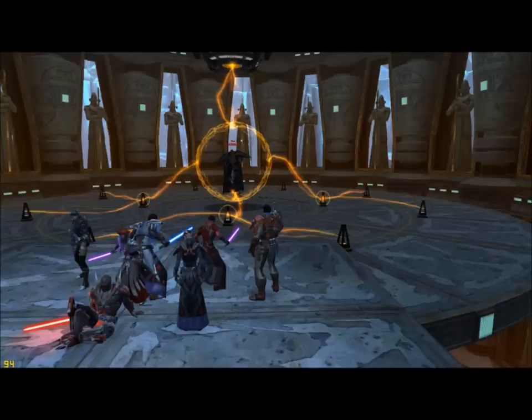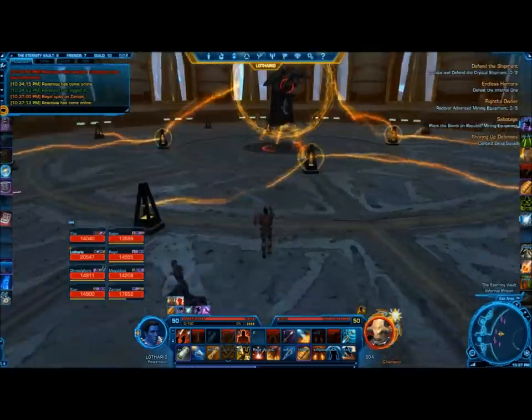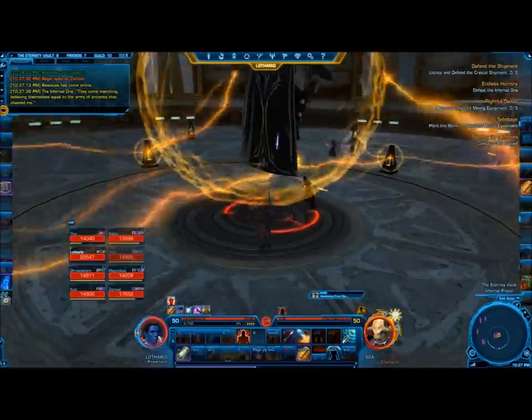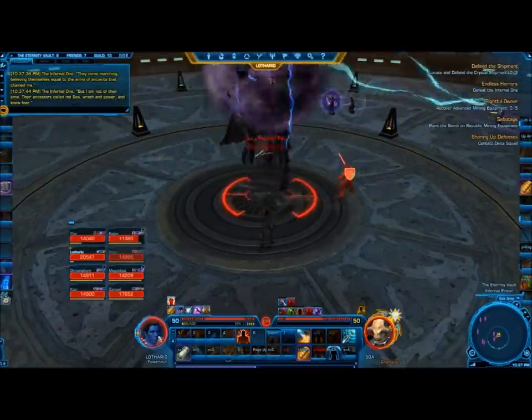Soa starts the fight on this circular platform surrounded by triangles called ancient power sources, and he also starts with a shield on him that causes him to be invulnerable for the first couple seconds of the fight. Phase 1 is the first 25%. During this phase he will shoot the tank with lightning as well as cast power torrent on the triangles.